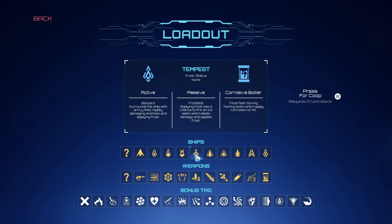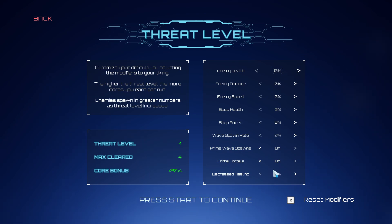Blizzard surrounds the ship with an icy field, rapidly damaging enemies and applying frost. We're going to take that, and then we're going to take the Cryo Beam — fires an accurate beam that applies frost. Our extra bonus tag is going to be frost. We unlocked threat levels, so I did try it once with prime wave spawns and prime portals.